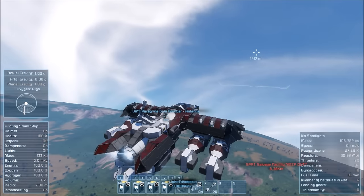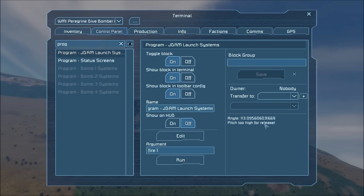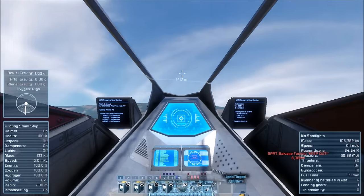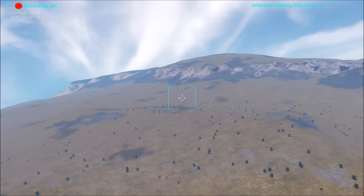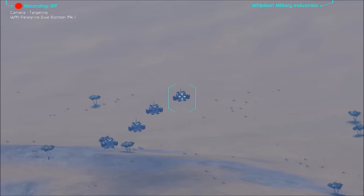Currently my nose is pointed above the horizon line and I'm attempting to launch the bombs, but there's a safety mechanism built in that will not allow me to release them unless my pitch angle is below the horizon. The reason for this is because the bombs themselves have no propulsion of their own and they use gravity to accelerate themselves. You have to be pitched down to be able to go forward.